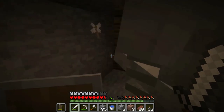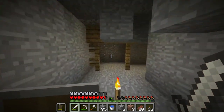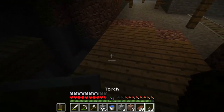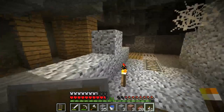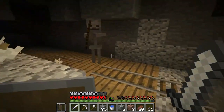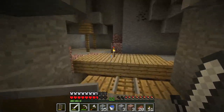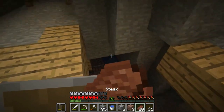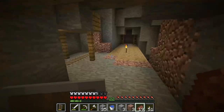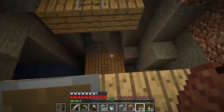There's a skeleton over there — I'm going to take this guy out. If you find a structure like this underground, this is a mineshaft — they have little wood areas holding up the area. These are cobwebs; if you break them you can get string. In these mineshafts it is rare to find a minecart with a chest in it — it'll have a bit of resources.